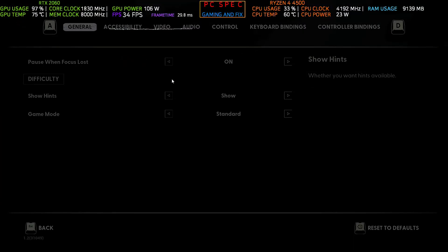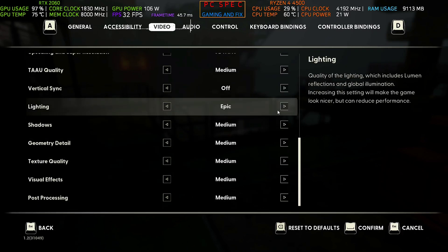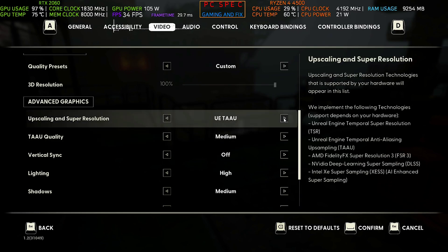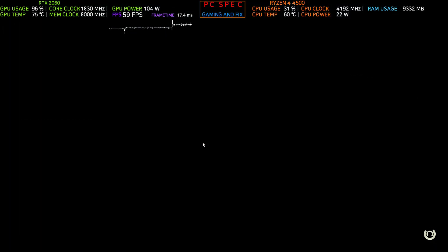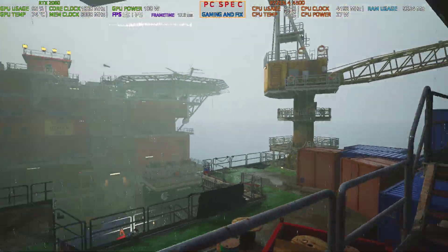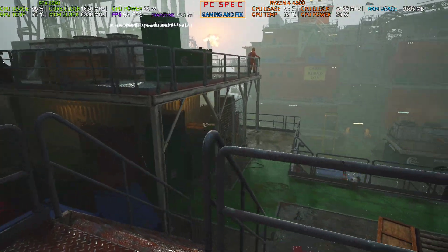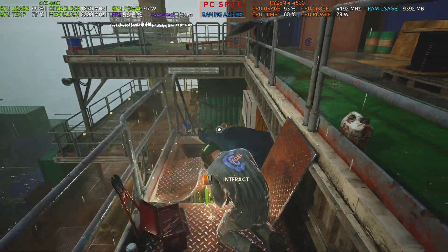Right now my settings are 1080p with everything on medium. I can't change the lighting to medium — it only has High and Epic — so it's on High. The upscaling is set to TAA medium. This game does have FSR 3 frame generation built in, as you can see here with FSR 3 quality frame generation on. But for some reason the stock frame generation isn't giving me as much FPS as the mod — right now it's around 50 to 52, but the mod gives even more. So we're going to use the mod.